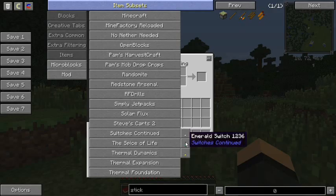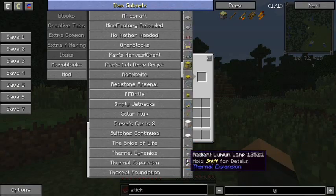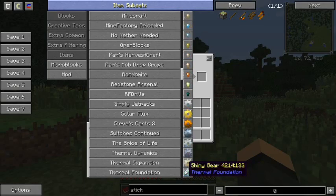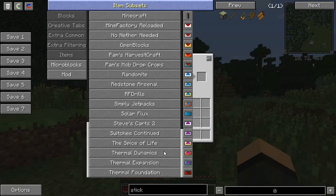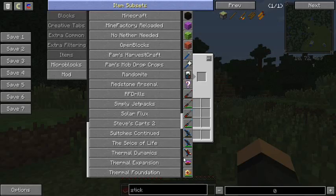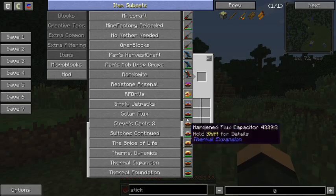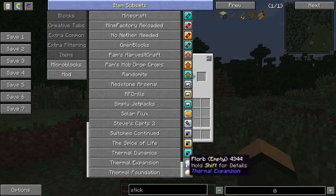Switches Continued — the mod adds basically a more aesthetically pleasing lever, that's pretty much what it is, but it looks better. Spice of Life, because I can't make it too easy on anybody. Thermal Dynamics, and we got the Thermal mods — Thermal Expansion and Thermal Foundation. Foundation adds the ores, armors, gears, and fluids — you need Foundation to run the others. Dynamics is pretty much the pipes and servos. Expansion covers the machines, upgrades, hammer, voltmeter, flux of X, different capacitors, satchels, and the florbs — the florbs used to be separate, I guess they're bundled now.